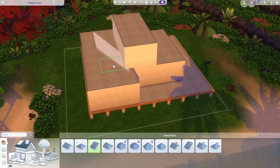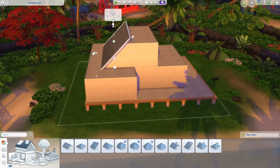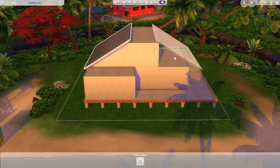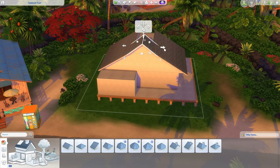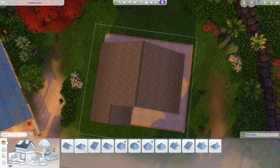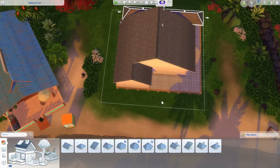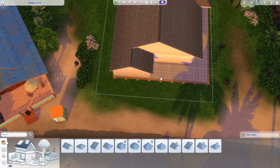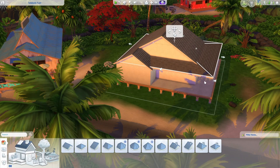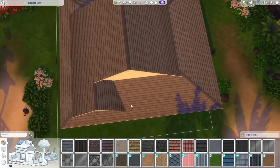Our roof is going to be double pitched, which means we're going to have two different pitches of roof. I'm going to start with the slightly taller one — I'll grab this half-gabled roof piece and place it up against my second half-story. I can hold Alt to maintain the same height but adjust the pitch, then place the same roof piece on the other side and bring in a gable. I'll copy the same roof piece over the bedroom, and now it's time for our second pitch — I'll take a hip roof piece and cover the whole thing, a 15 by 16 tile roof piece, pitched down slightly with the eaves extended two or three sections.